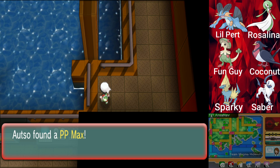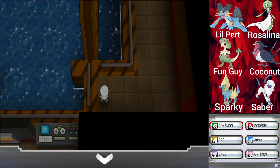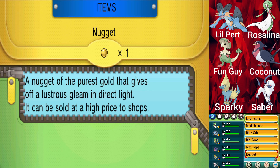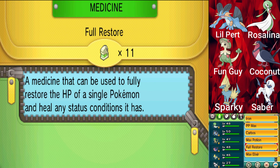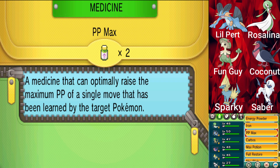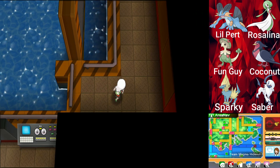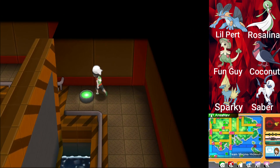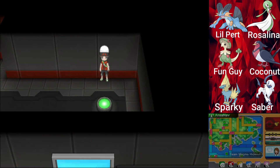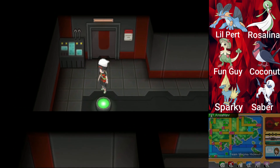Awesome. Does that just make our PP up to max? I've never seen a PP Max, I don't think. 'Medicine that can optimally raise the maximum PP of a single move' — oh, it does. I don't know why I thought PP Max brings it all the way to max level, not just closer to the max.